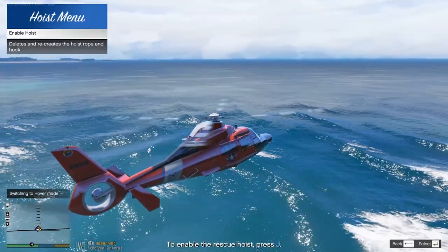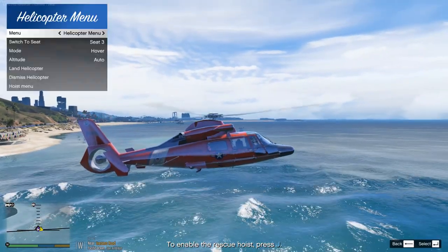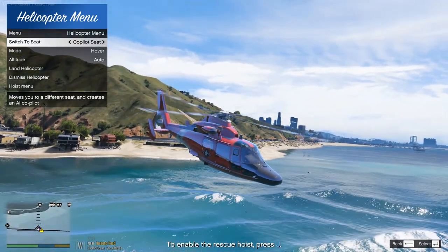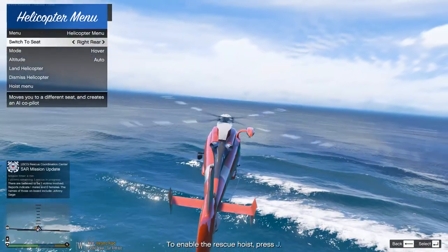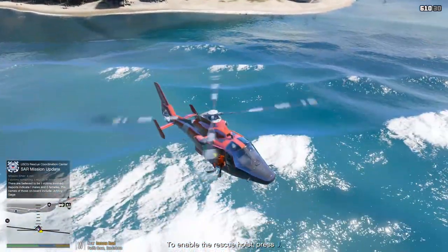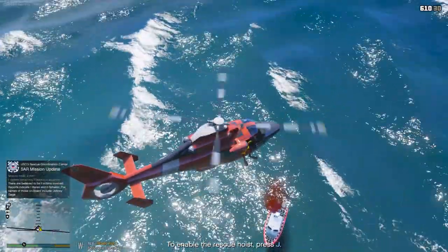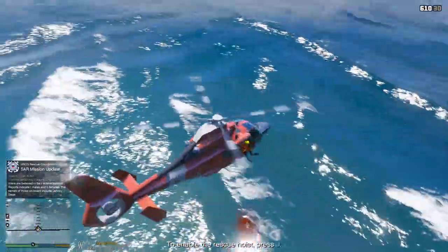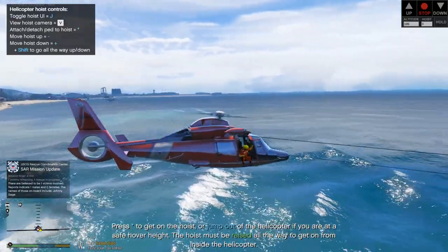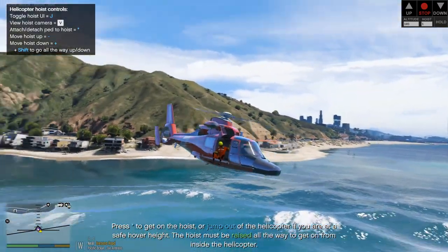Let's get ready — get our hoist going. Let's open up the doors first. He's going to hold the hover for us. We're going to move to the rear door. Here we are at the rear door — this is so freaking awesome. Let's get ready to do this. We're going to enable the hoist. We've got the hoist and we're getting ready to go down.